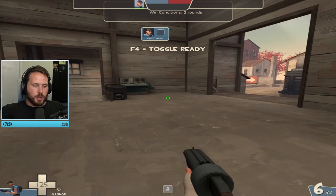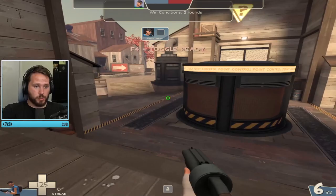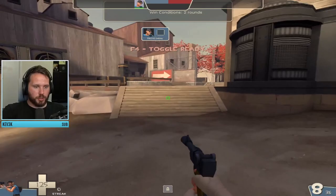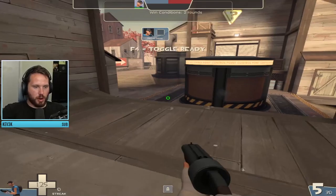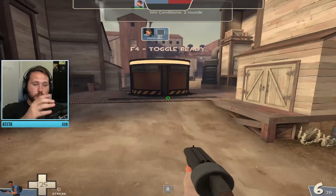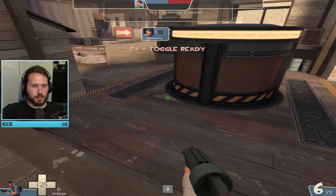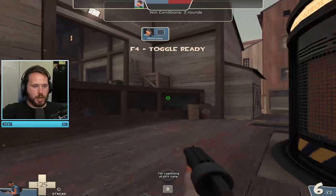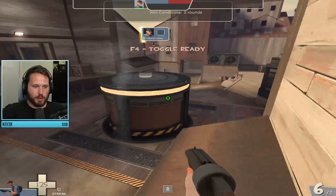Soldiers usually sit here and hold these doorways and spam. From the left side you get a height advantage and can deal significant damage through here — you can splash the stairs and the concrete, and hit fat rockets on scouts hiding by the cylinder. One thing I really like is having your demo focus on controlling the right lane so the enemy gets forced to play the side where your soldier's spam hits them, creating good synergy.